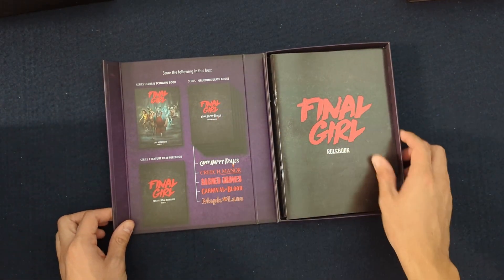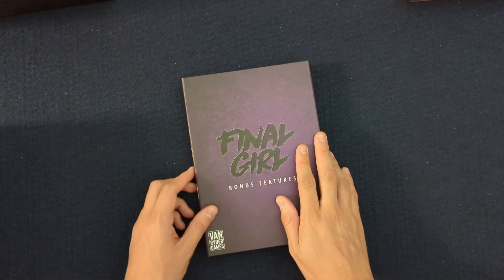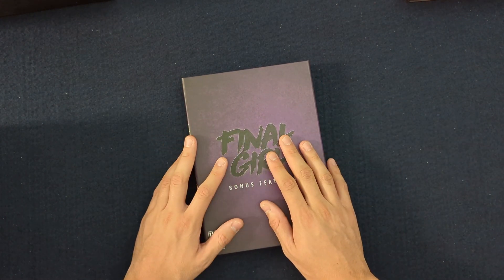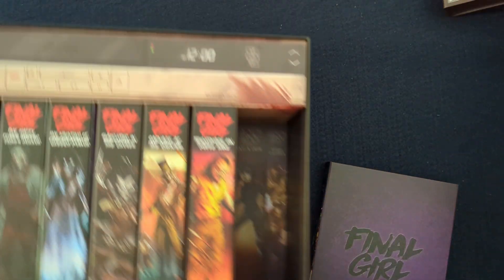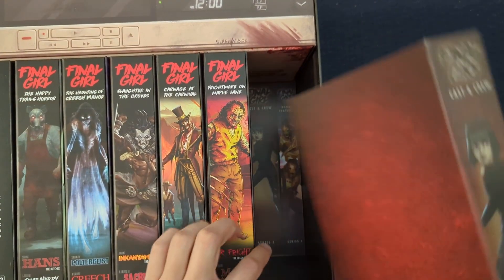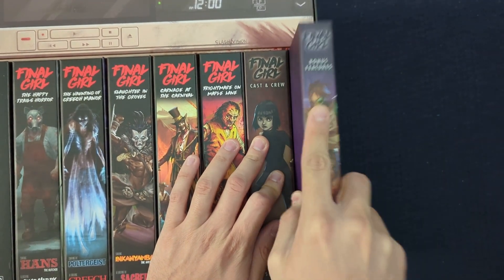You can also fit your gruesome death book here — I unfortunately don't have that. So right now I'm putting my rulebook, my lore scenario book, and my kind of setup guide all in this little box here. It all fits very, very nicely. You can see there's a little bit of an outline in the back here to kind of suggest where each thing should go, and it looks really, really slick.